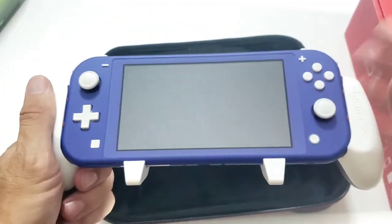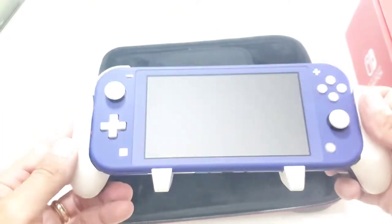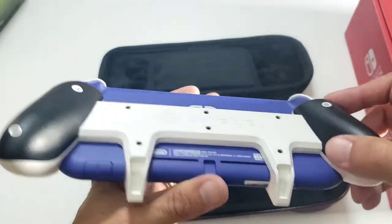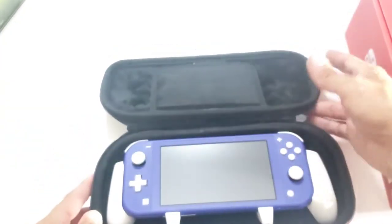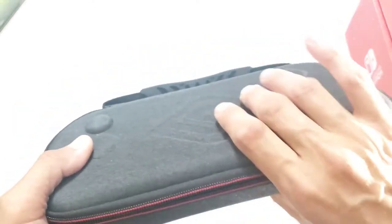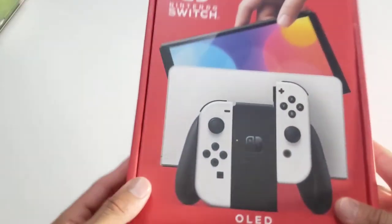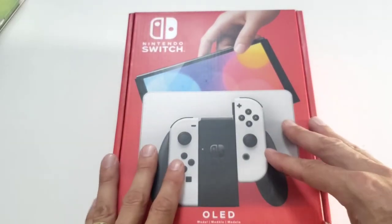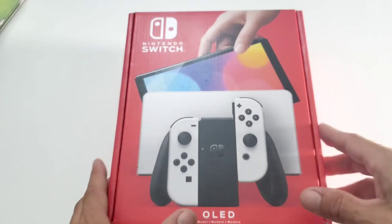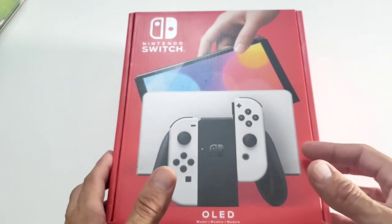I've got some Nintendo Switches. This is the indigo Switch Lite with a SatisfyGrip and a 128 gigabyte card. This thing is literally like it's been out of the package and never used - incredibly mint. If you're looking for a Switch Lite come and find me; it comes with a case and the charger, all there. And check this out - I've got a Switch OLED brand new, never been opened. I will have this priced way lower than retail. If you've been putting off buying a Switch OLED, this is the one - you're going to save quite a bit off retail.